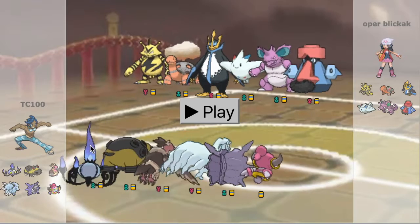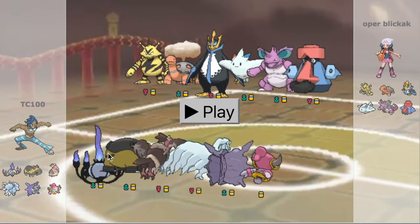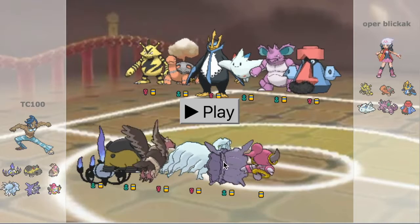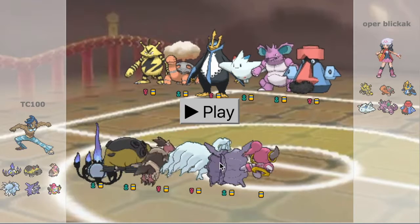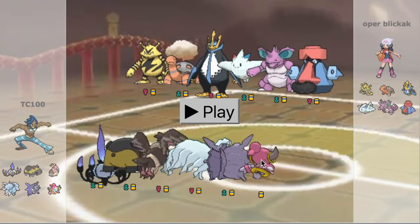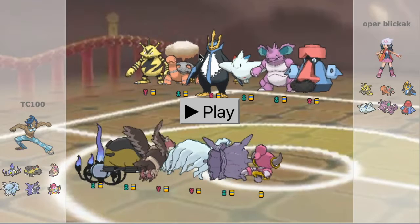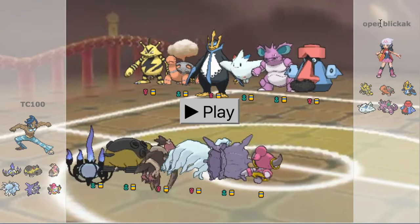My opponent has Electabuzz, Torkoal, Empoleon, Togekiss, Nidoking, and Probopass. Let's go ahead and play this thing.